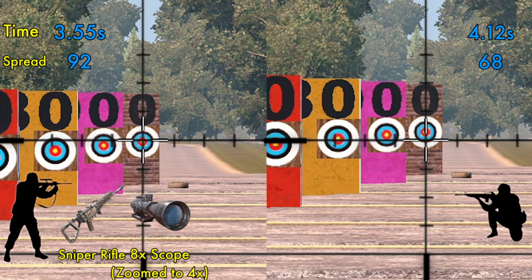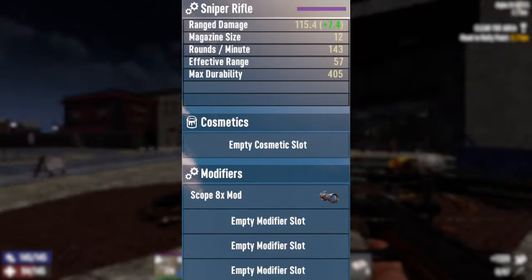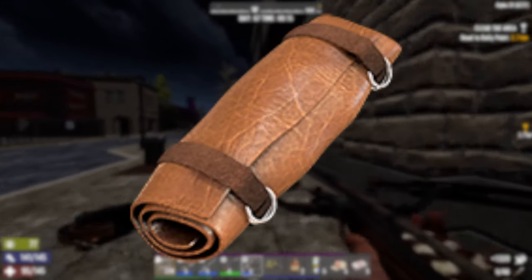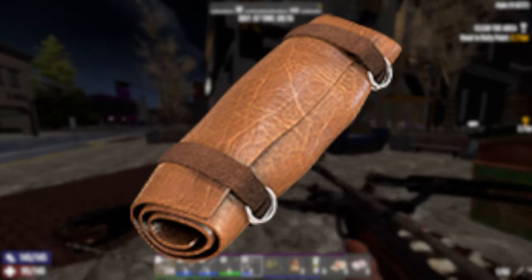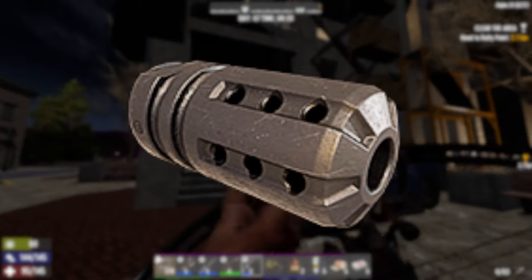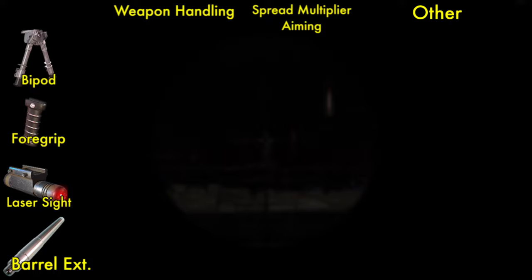With a quality 6 gun, you're able to select 3 more mods in addition to the scope, and this is where it gets interesting. Every mod you add increases damage dealt, so you definitely want to fill those slots. Each mod has a different effect, and you may prefer mods that don't impact aiming spread or speed — for example, the magazine extender. There are also mods with some impact on aiming, like the retractable stock and muzzle brake, which are better for automatic fire.